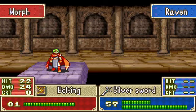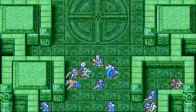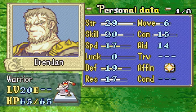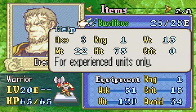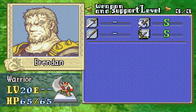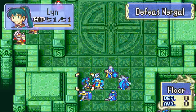So next round this dude will be dead. He had the longbow - whatever. As you can see he will use his Bolting spell. In this door there is Brendan Reed - it's the first time we actually see Brendan. He's not tough, but his strength is high and he has Basilicos - it's an S Axe weapon. He has 41 attack, so that's not something to joke about.